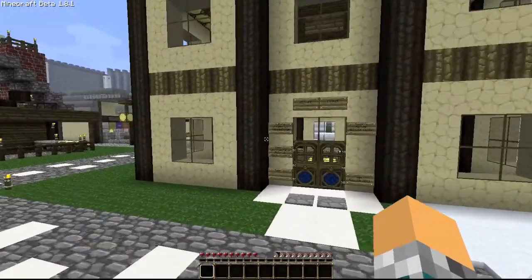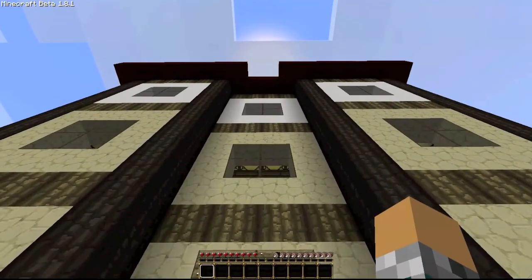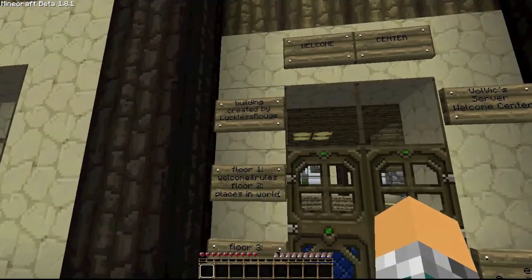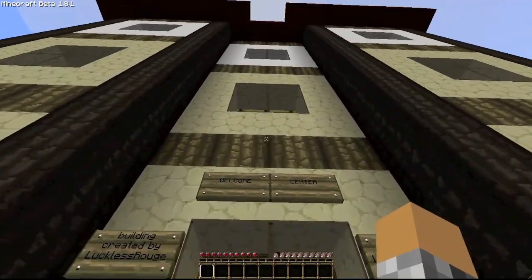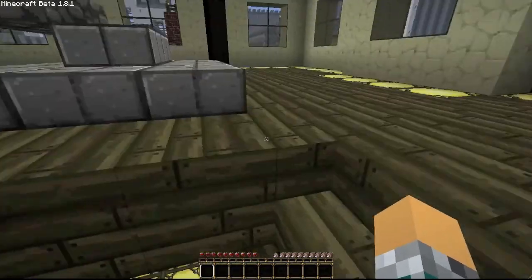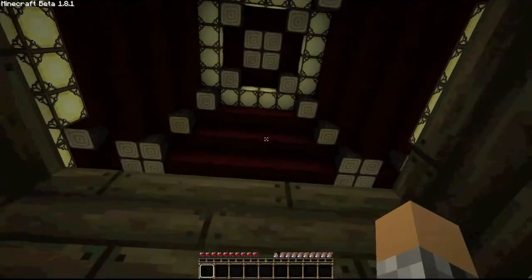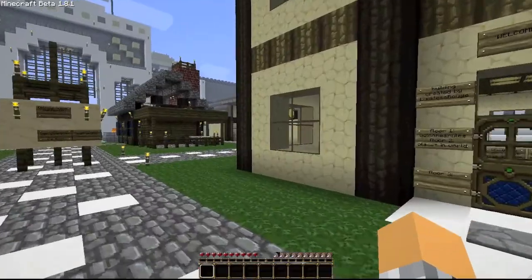This building here would be the welcome center for my server. You'd spawn about right where I'm standing. Welcome centers would have a list of rules and all that in different places in the world — right now the building is kind of empty, so that'll be worked on soon. This building was completely created by my brother because I had no idea what to do for a welcome center. It looks very well built with good design — especially with the glowstone, there are no torches needed. The only thing he didn't build was the roof, which I put together, and I think it looks pretty cool.